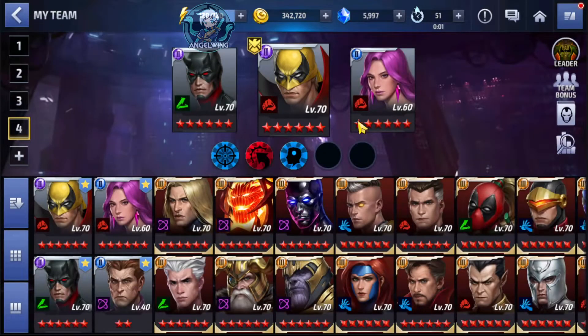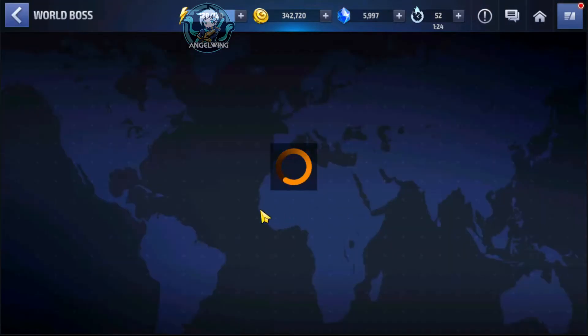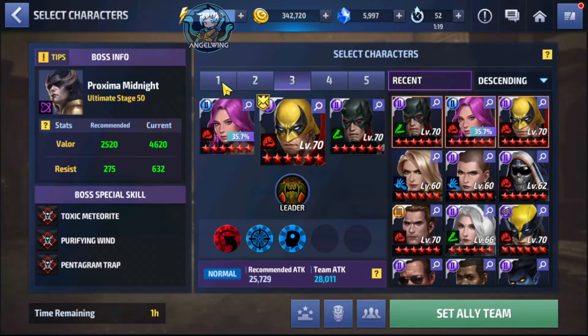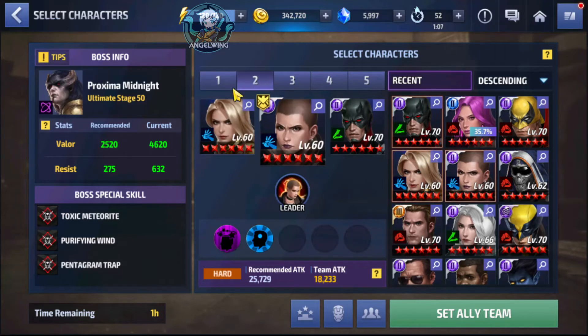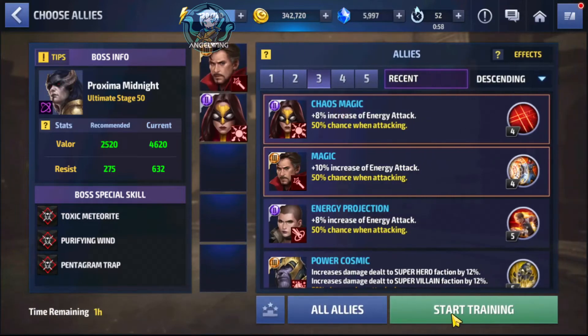We are going to use this team for both Daredevil and Iron Fist, and I'll start with Daredevil. I tried a lot of teams — basically the three teams I use for one-shot skills. First I used Taskmaster and Captain America — it didn't work, like with the rest of the characters. Then I used the second team we use for one-shots — it didn't work either.